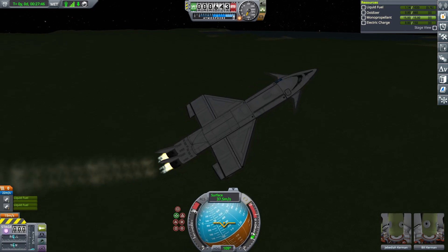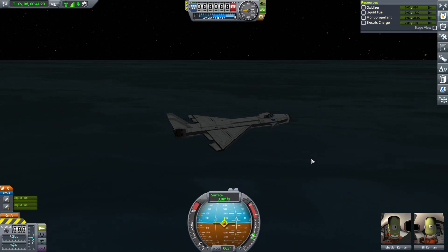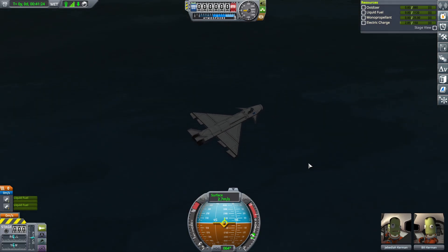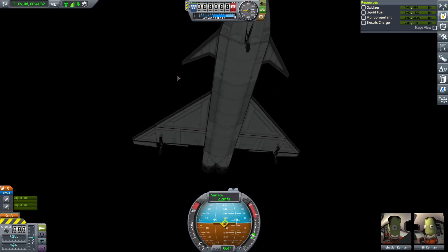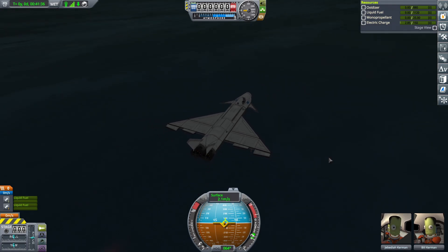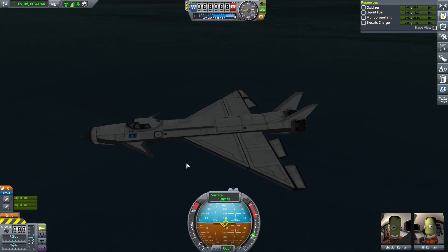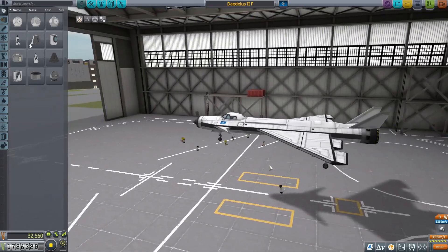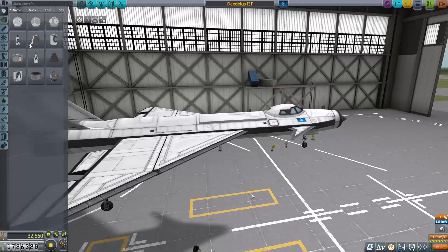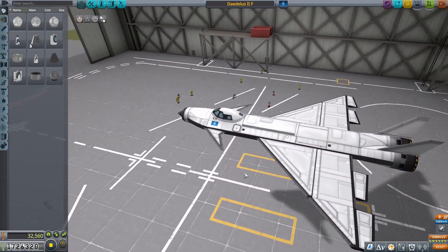I just had to show you this because otherwise you wouldn't believe it was possible. This was just a test flight and it will be reverted, but I landed in the middle of the ocean with the new version and I didn't lose any parts — it's amazing. So the 2F is the one. She landed on water, made it to space and orbited, and has a small cargo bay that in theory can be used for storing cargo.